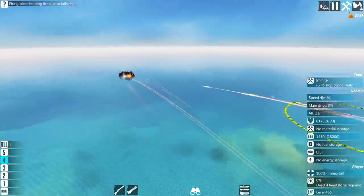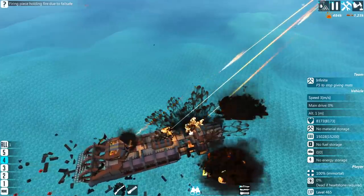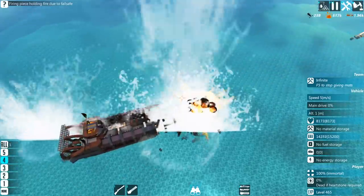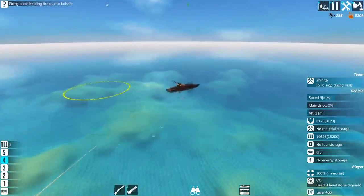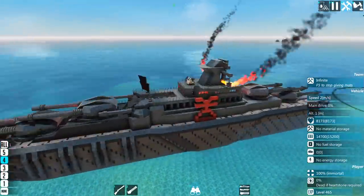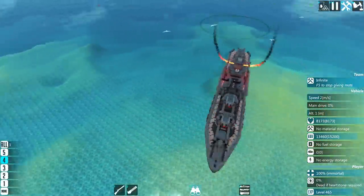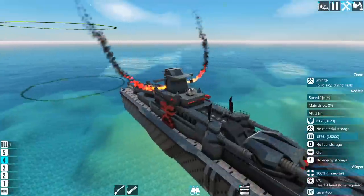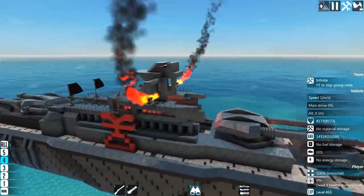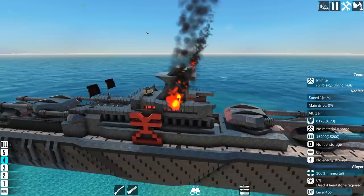The missiles work, the CRAM cannons work — lovely, beautiful. I do like the explosions. The Blood Legion gets a new ship. Now let's allow this thing to move — actually no, let's finish off the bridge, then we do everything else. For once, finish the bloody bridge.